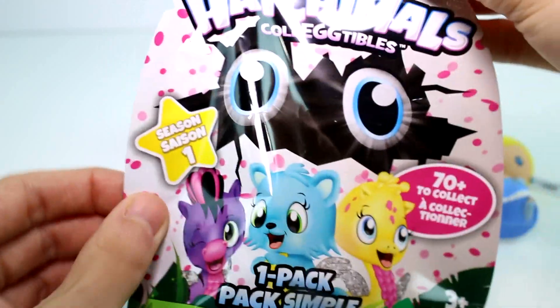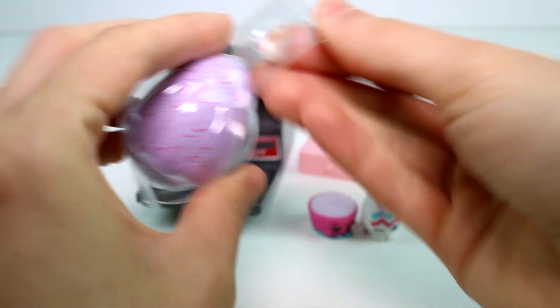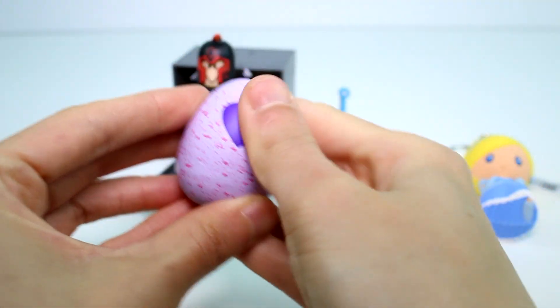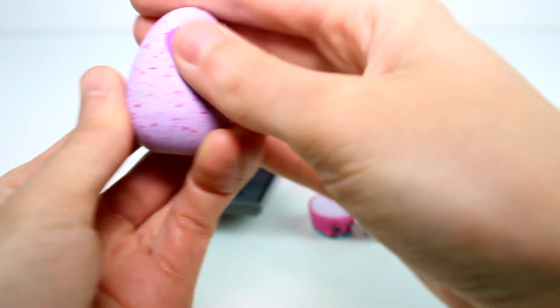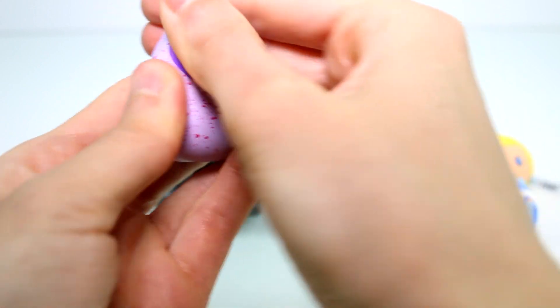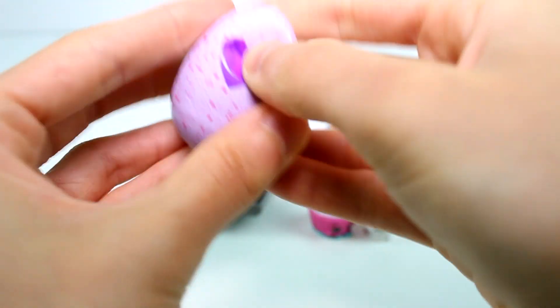Last one we have is the Hatchimals Collectibles. Unfortunately these don't come with a checklist, but lucky for me I pretty much remember everybody. This one is a red speckled egg, and the speckles correspond with where the critter inside lives — this one lives on the farm. It's not just pink; that would mean it's from the meadow or the garden. You rub this heart until it's pink — you can see it's turning pink right now. You hold it until it's pink and that means it's ready to hatch. I like to do it — I think it's fun and it adds to the excitement. Who are we gonna get? Okay, ready? Now let's break it open. I love these — they are so neat.